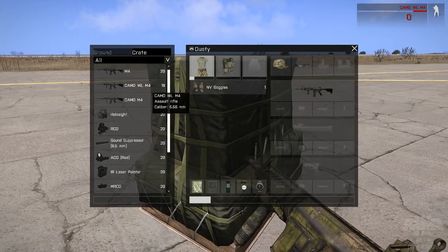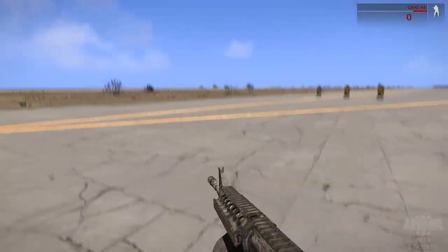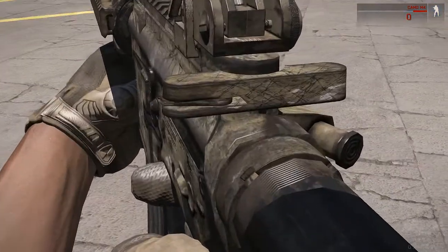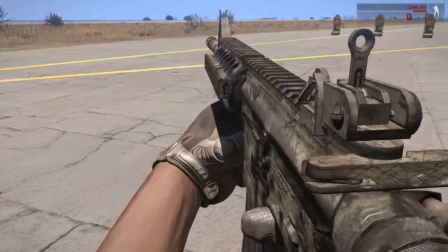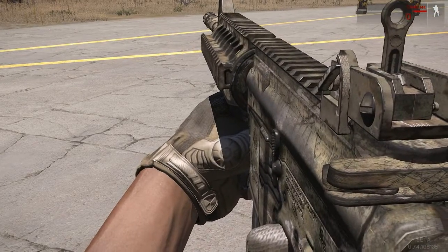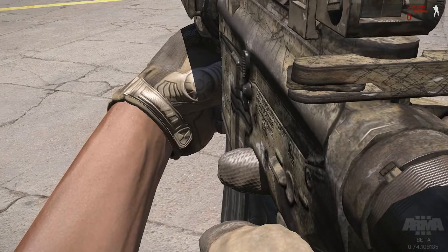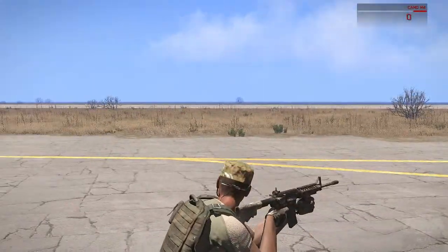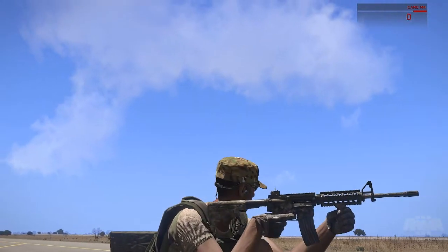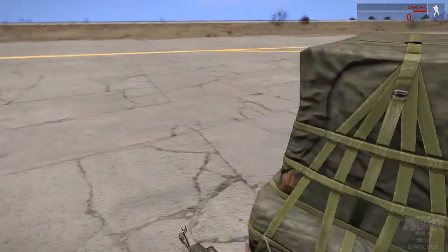The last variant of this rifle is the desert version. Yet again, sweet looking rifle. Really cool effect going on — sort of this scratchy look, I'm not quite sure what it is, I just know it looks awesome. You can literally see the writing right down there. I am just really pleased with this mod pack — I'm happy I found it.